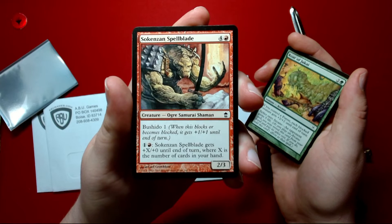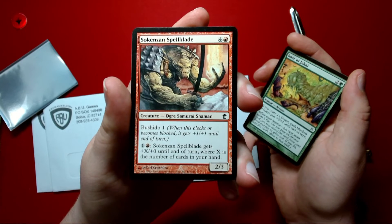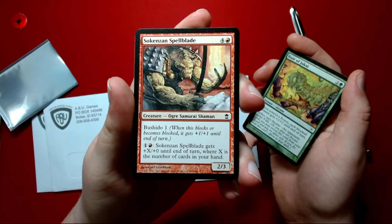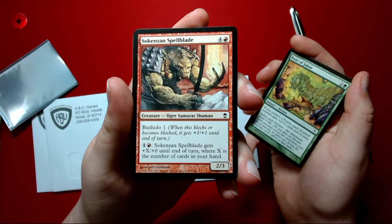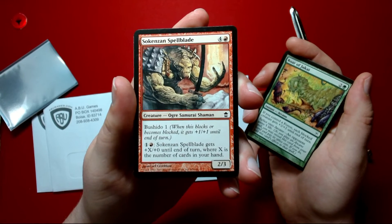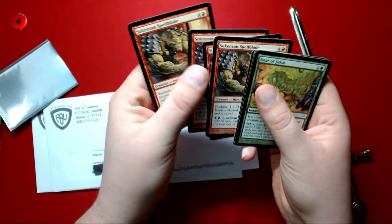Silkenzen Spellblade. Rashido one. A two. Gets plus X plus zero until end of turn, where X is the number of cards in your hand. It's not bad for two, especially if you have a bunch of cards in your hand.